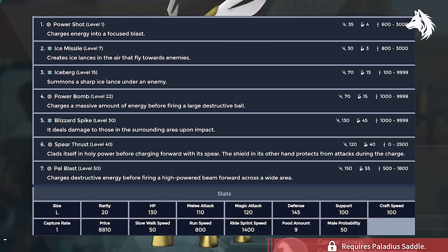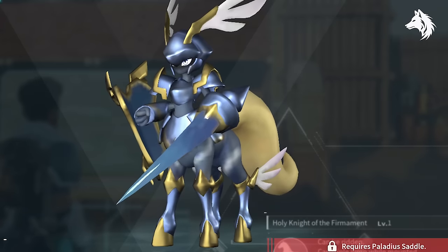These stats will combine for the attack stat on your pal when you look at them in your team, but there are actually two individual stats. Also, every pal — even Lamball — will learn a move that has a power of 150, and you can see all of his moves that he will learn here. Of course you can teach your pals other moves as well; these are just the ones you get from leveling up. Lastly, different moves have different cooldown times, which you can also see.